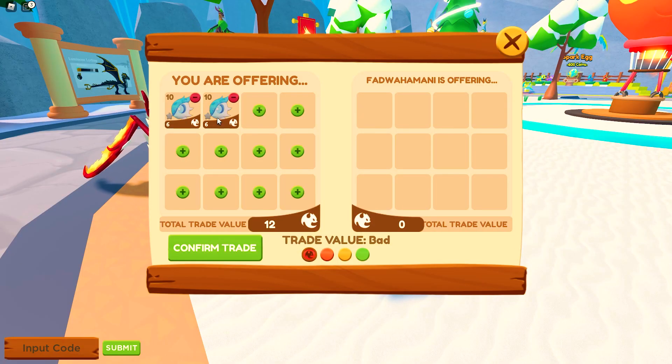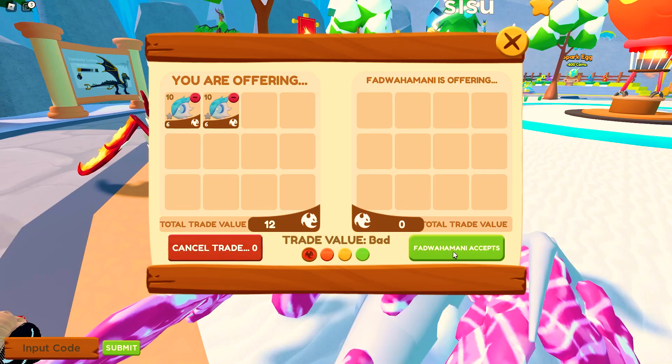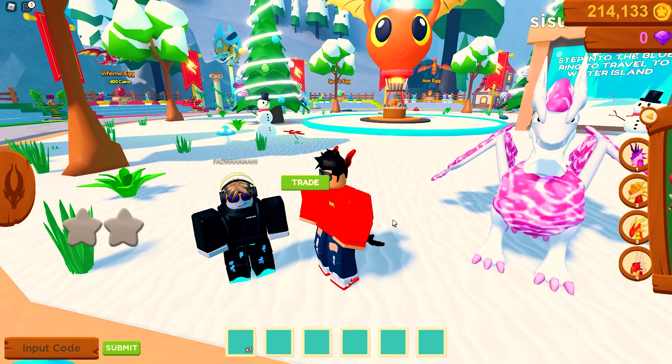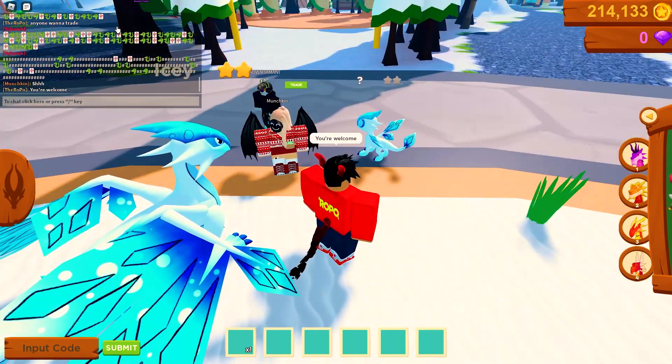I'm offering this guy two of my Shards and I'm just gonna give them to him for free. I click ready — if he says yes he gets them. He accepts! You're welcome, bro — he didn't say thank you but I'm just gonna say you're welcome.